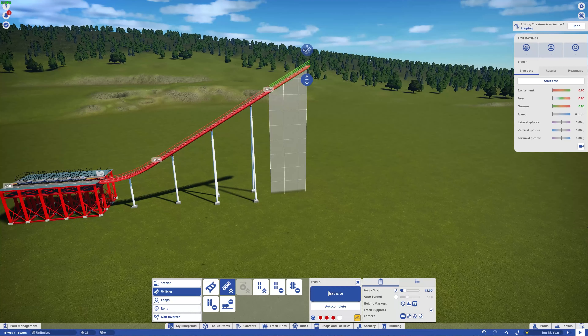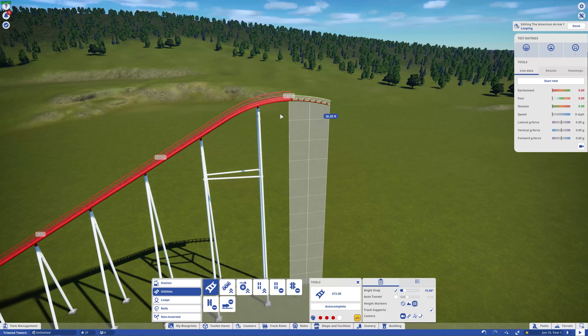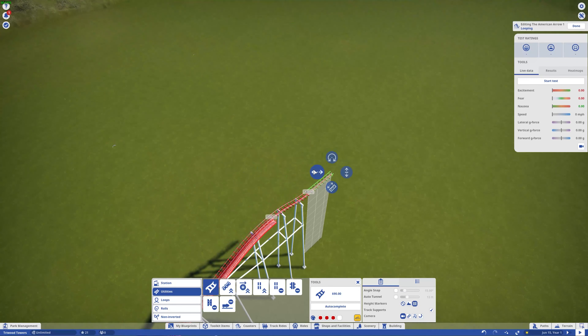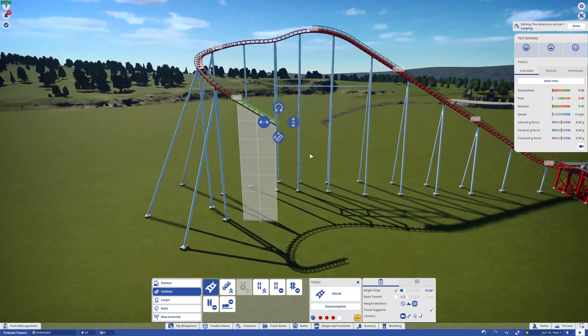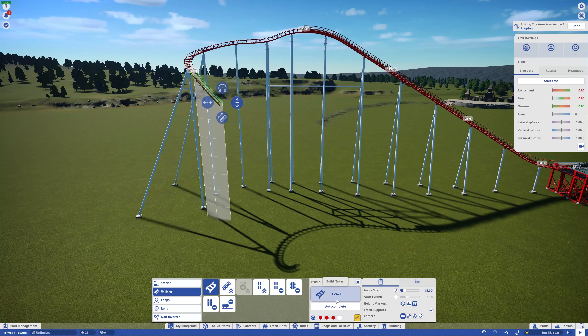Welcome back to some more Planet Coaster. We are back at Triwood Towers, a park I haven't been into in a while. The idea behind this park is it's going to be kind of a parody of Alton Towers — a park in England somewhere — and we're just going to have a bit of fun, with a lot of innuendos, even in the logo if you notice.